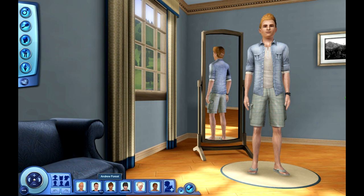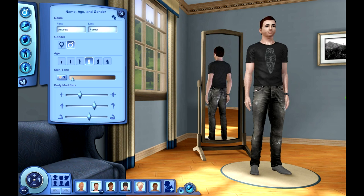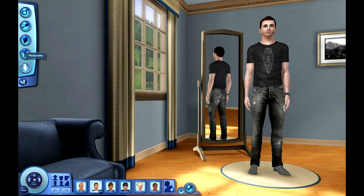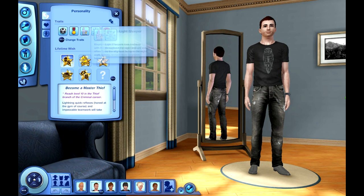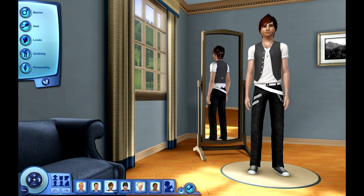Moving on to our next Sim, which is Andrew Forrest. Diesel all over the place, right? I will show you a close-up. His personality: he is athletic, brave, kleptomaniac, light sleeper, and rebellious. He wants to become a master thief, which is really cool and useful — I've never done the criminal career. I tried to go for lifetime wishes I've never done before, like the heartbreaker and the master thief.